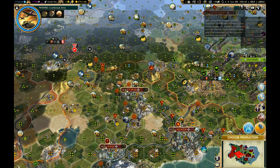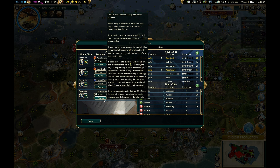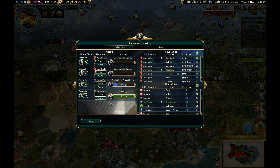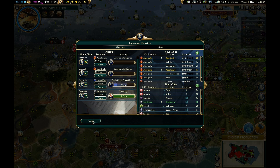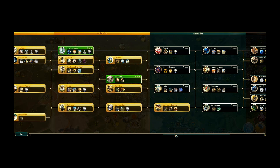I'm going to assign my spies to the cities that we're allied with. My new one is going to go to Bratislava. I guess I'll leave my other one in Beshbalik for now. I have mixed feelings about that — I may move him.